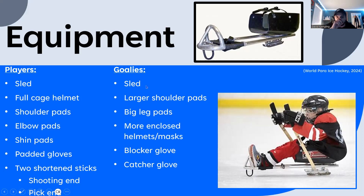The goalie's padding is a bit different from the players'. They still have a sled, but their shoulder pads are larger and more protective. Their leg pads are like blocks, also more protective. Their helmets are more enclosed around the head for added protection. And instead of regular gloves, they have a blocker glove and a catcher glove, just like regular ice hockey.